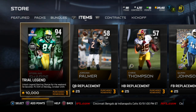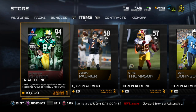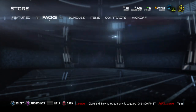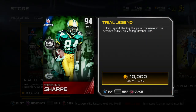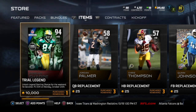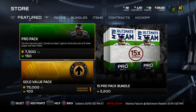Right here, if you go to the item store, you can actually buy yourself a trial legend of Sterling Sharp, and you can do that until Monday when he is going to be a 75 overall. So do it now if you want him. If you have a lot of coins and you just want to play with a card that will help you in some head-to-head seasons or whatever, I would definitely recommend buying that. We can't flip this over or anything like that, so we already saw the stats — it doesn't really matter. Like I said, until Monday he will be 95 overall, so go ahead and buy that if you please.